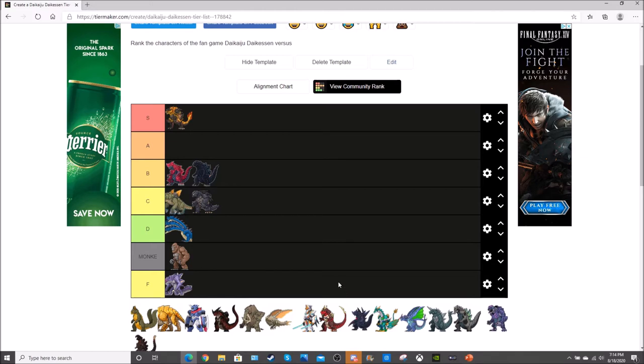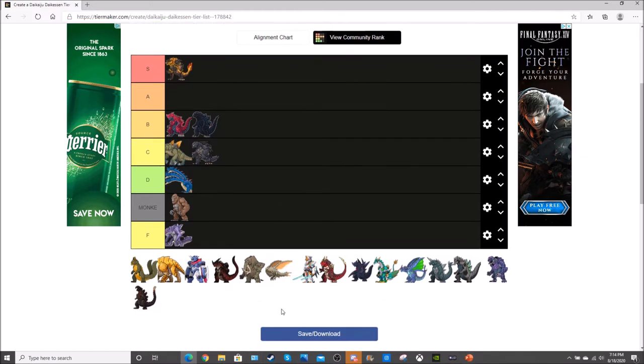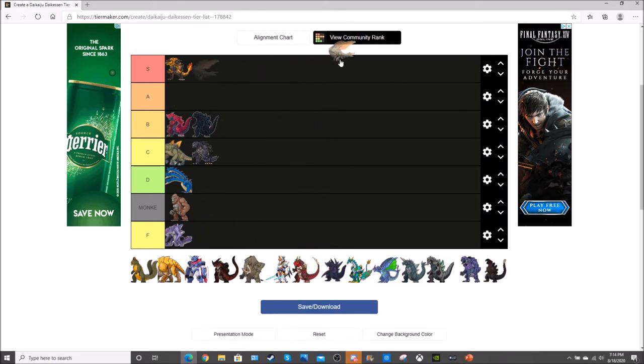Next is the flying boy Crippla. He has a really good heavy because it's a dash attack, but there's another character who does a similar dash-slash-flying attack better. His beam is okay but he has really terrible light, so he's going into D tier. He's not completely trash, but I feel sorry for him because he's so adorable.